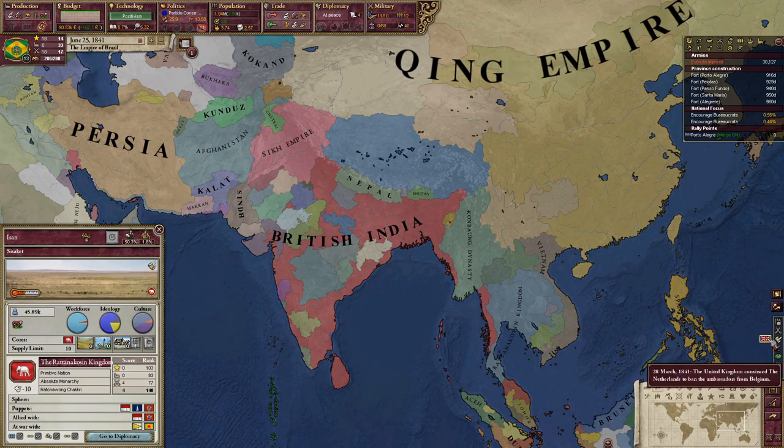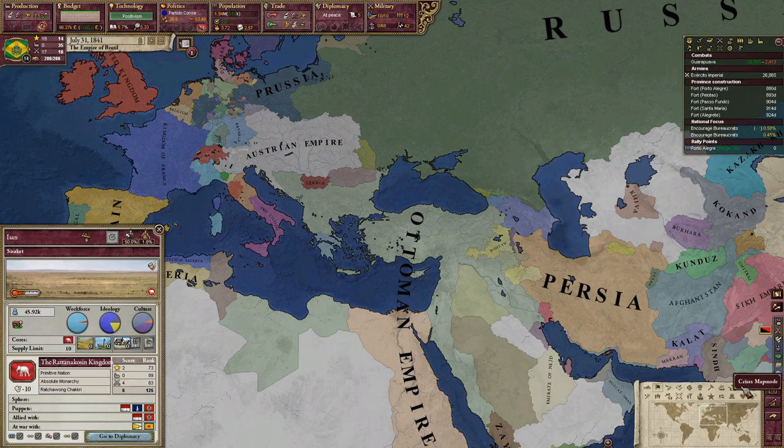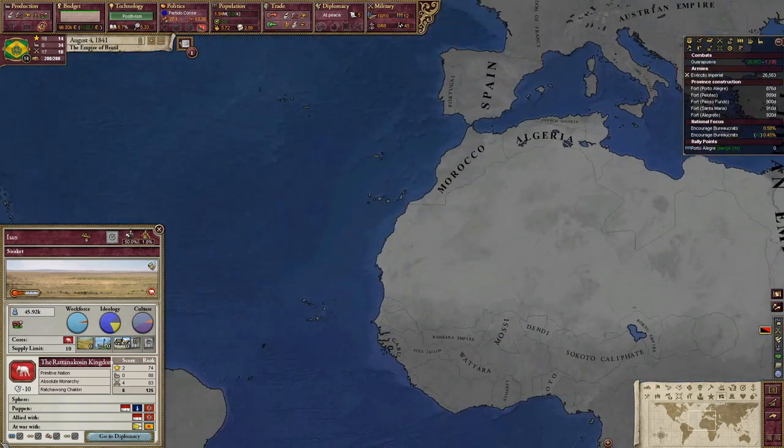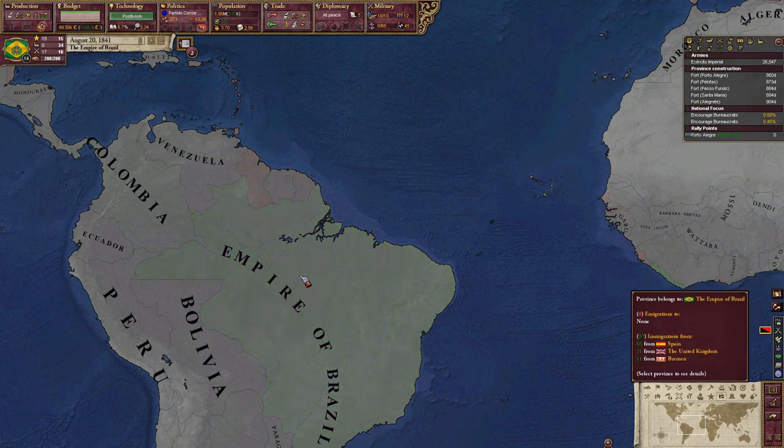I'm doing this with my Brazilian cat Binky. Even though it looks like we're not doing anything right now, we kind of aren't, but at the same time I'm just waiting — if I go to war we're going to lose these immigrants, and that just wouldn't be good.